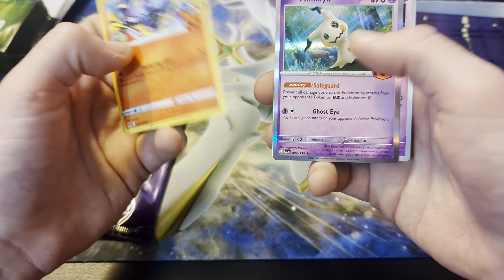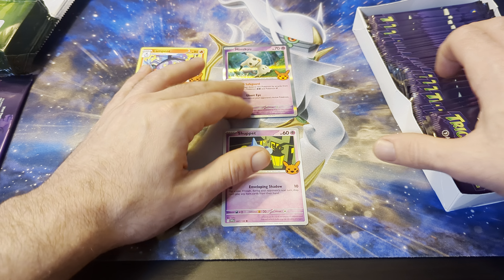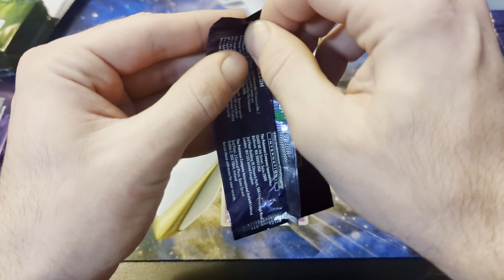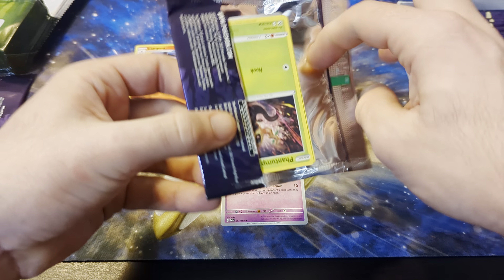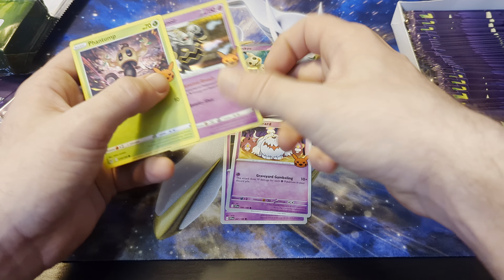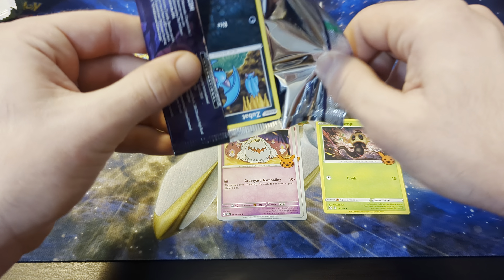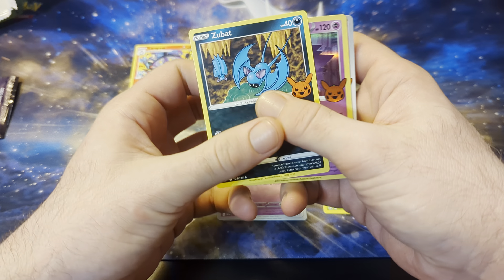All right, starting off with Lampent, a Mimikyu, and a Shuppet. Try to divide by type, you know, reverse holo and everything. Starting off with a little Mimikyu there — that's fun. Phantom, Dusknoir, that's fun, Ribombee. Zubat, Gengar — there he is, everyone's favorite.